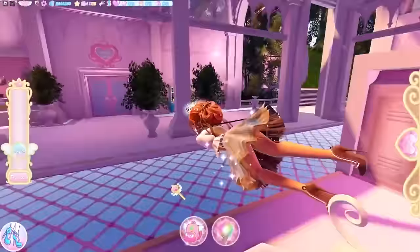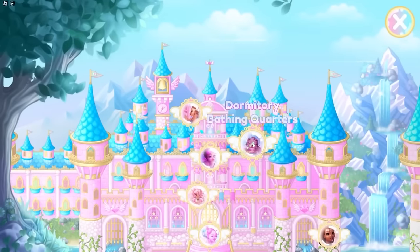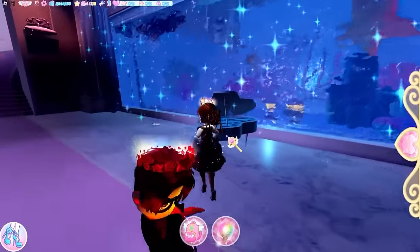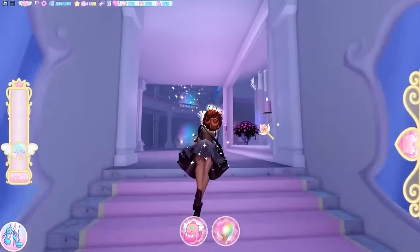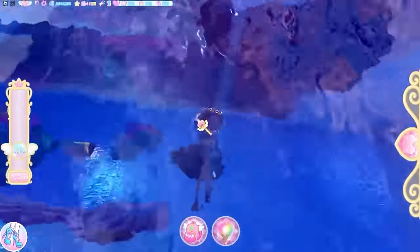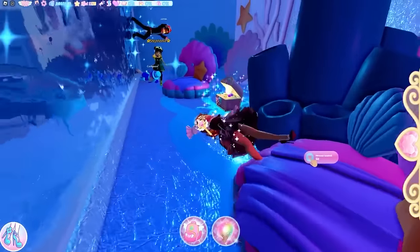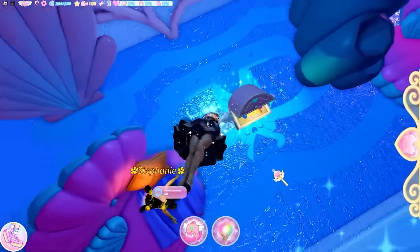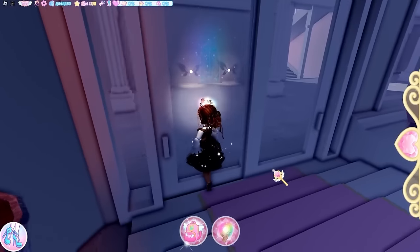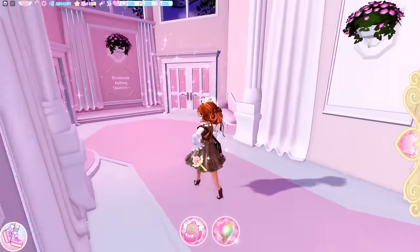For the dorms, teleport there since there's no door from here. Inside the dorms there is one chest — fly up and go through the door to get inside, then swim straight down the water. The chest is right here with 100 experience. There are also working chairs underwater for mermaids. Once done, head down to the back door and straight into the bathing quarters.